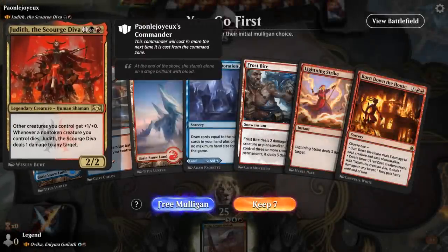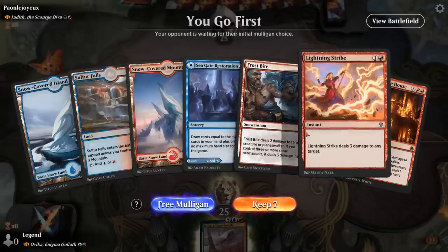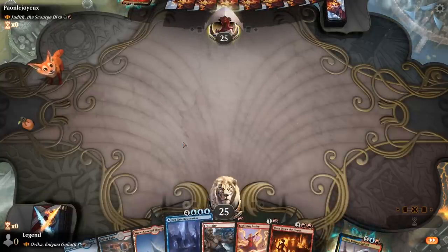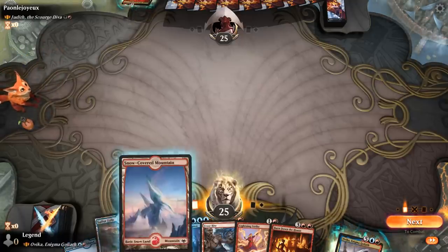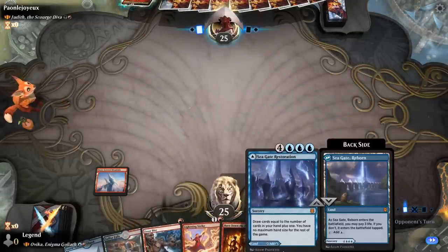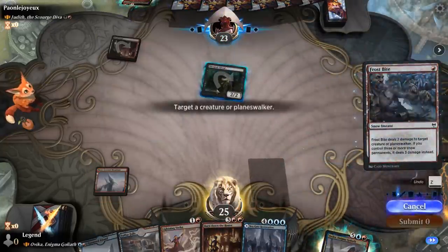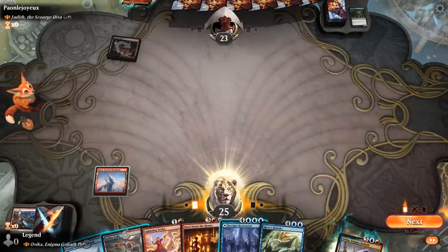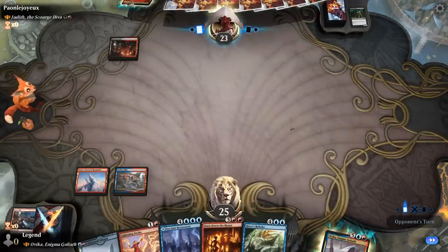We're on the play up against a Judith deck, which can be quite aggressive. It's important that we have a lot of cheap interaction, and this hand does exactly that, so we'll keep. We might end up playing a tapped Restoration. We could keep up a turn-1 Frostbite, but maybe wait on Restoration in case we draw some ramp. Daragraf Ghoul — happy to Frostbite. Now we've got Lightning Strike available, and next turn might play a tapped Restoration, especially since we picked up another expensive Sweeper.